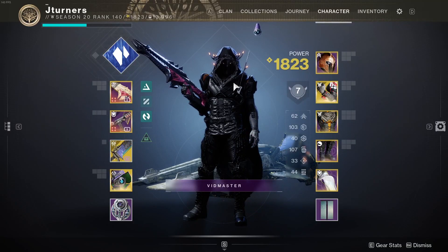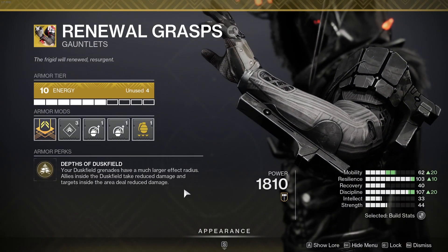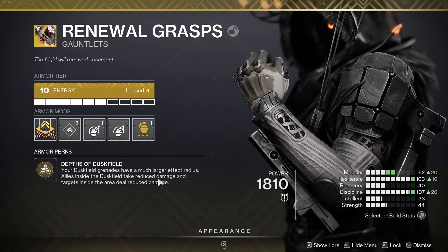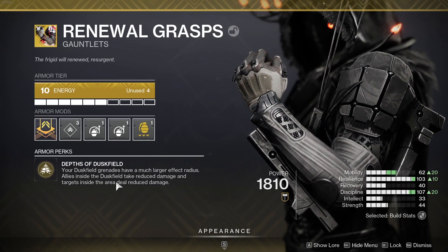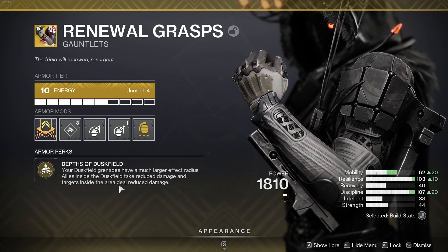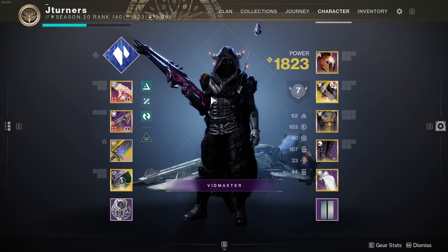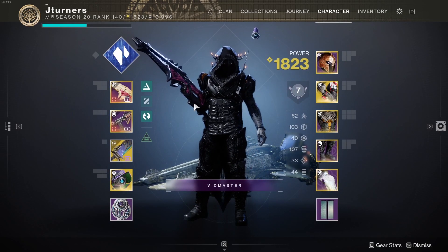Starting off, it's important to know exactly what the Renewal Grasps exotic arm piece actually does. Reading the exotic perk: your dusk field grenades have a much larger effect radius. Allies inside the dusk field grenade take reduced damage, and targets inside the area deal reduced damage. That goes into what weapons you might want to choose for your build.